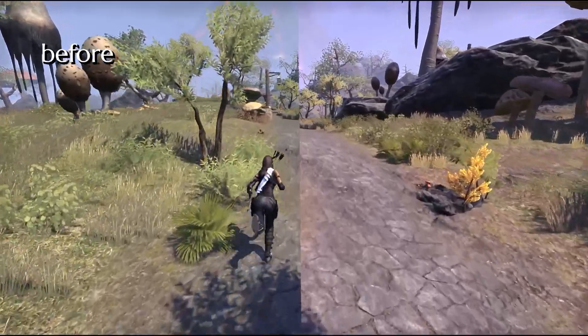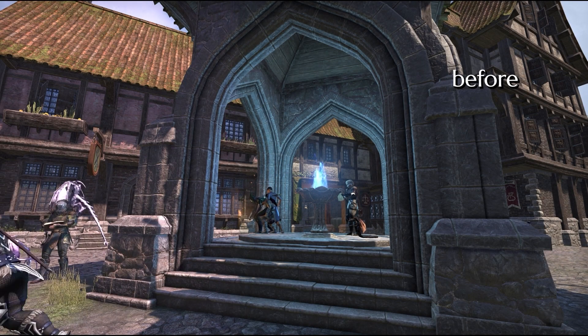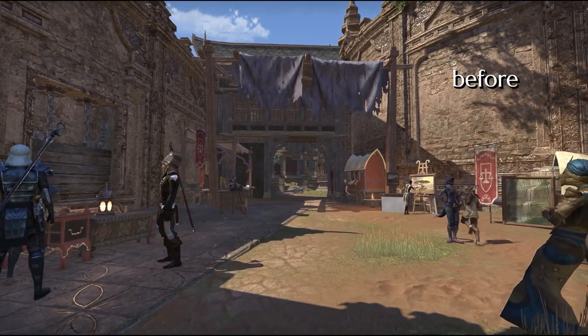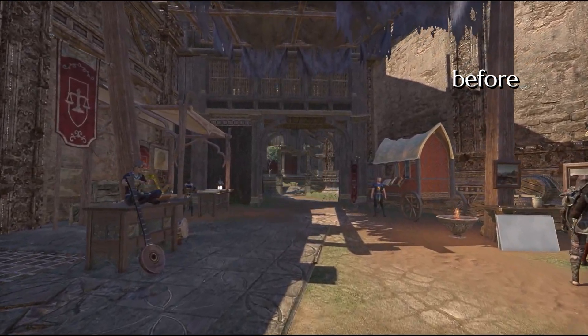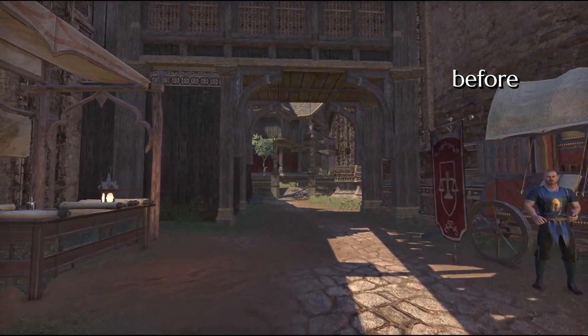Essentially, I've slightly brightened the game by altering the white point, while increasing contrast a little by increasing the black point. I also changed some color gamma settings and added a very slight tint to replace the generally green hue of the vanilla lighting with a more pleasing and fantastical pink tone.